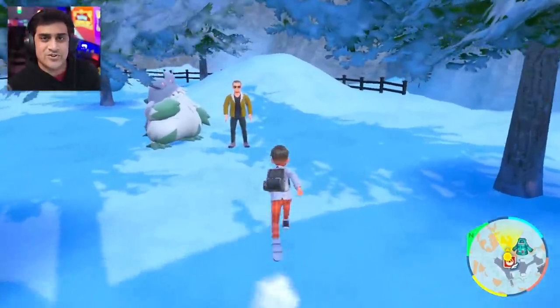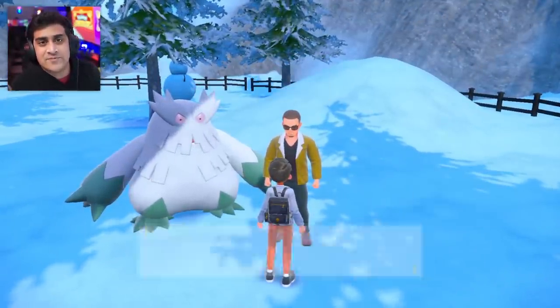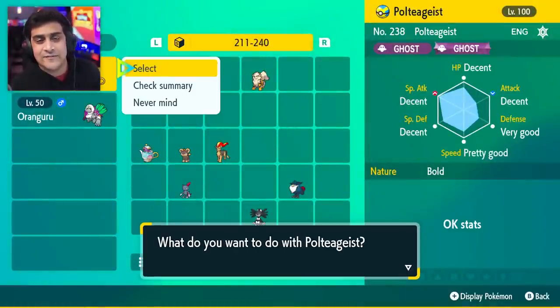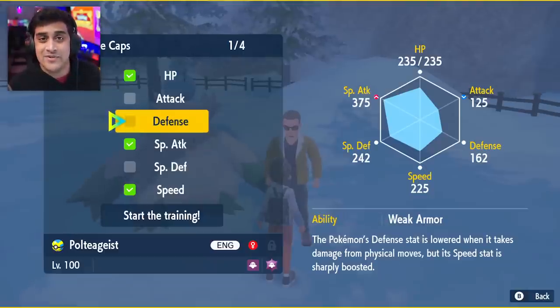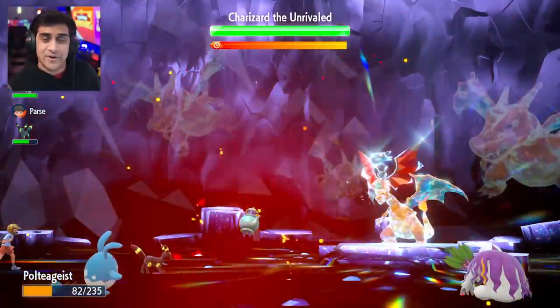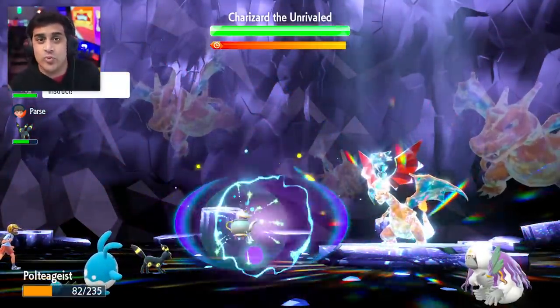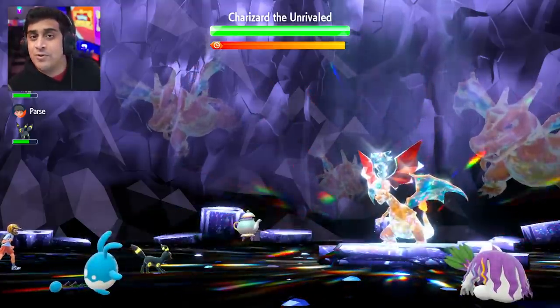My Poltergeist used at the beginning of the video was not hyper trained at all, but if you want to take that extra step, purchase some Bottle Caps, go to the hyper training guy on the map, and max it out even further so you can get a really disgusting special attack and have no fears about not being able to nuke the Pokemon. Once you do all that, you're set to go. The only items you might need are a Sitrus Berry to keep it alive if its health drops too low, or a Focus Sash so that if it does get one-shot, it will survive with 1 HP to pull this trick off.